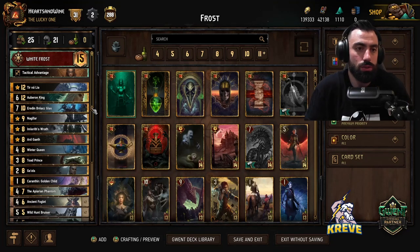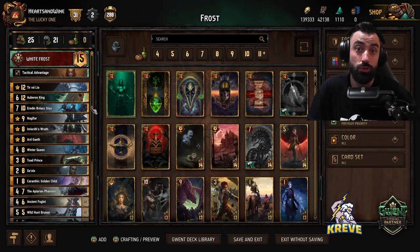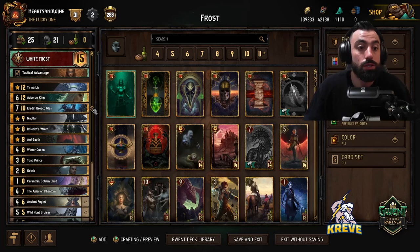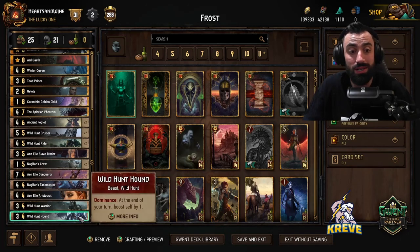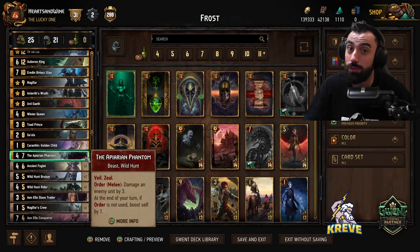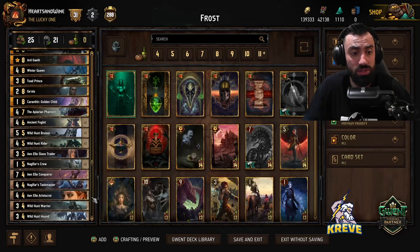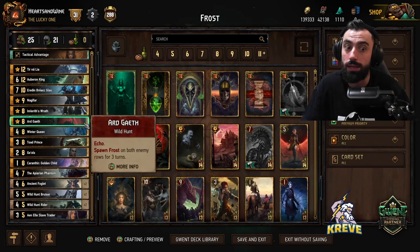Now that I've covered the list, let me explain an execute strategy for this deck. What I think we should do with this list is go for the bleed — push hard into round two, maybe try to 2-0, or drag the match into a short round three. If you're versing a deck that's not control heavy, a long round three with all these frost synergies might not be so bad either. Round one cards to consider: wild hunt hound for passive points, phantom to play early and get points accumulating. You can also consider the aristocrat, wild hunt warrior, our bronzes like wild hunt rider, slave trader, Nuggle Fast crew. Save conqueror for a short round three. You can also play toad prince, the location, and Ardgaith — that should be enough to get you round control.